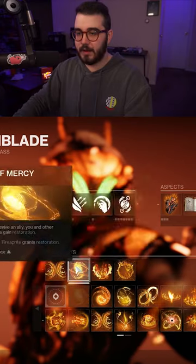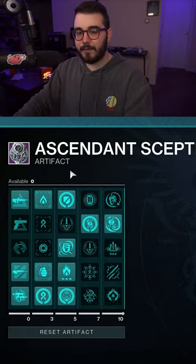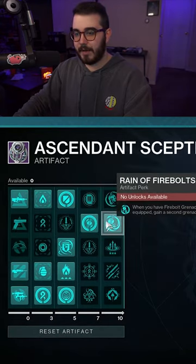For our Fragments, we're using Ember of Char, Ember of Mercy, Ember of Ashes, and Ember of Searing. For the Artifact perk, I'd recommend Authorized Mods Solar and Grenades, and then Solar Surge, Flare Up, and then Rain of Firebolts.